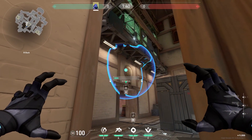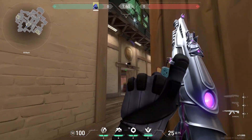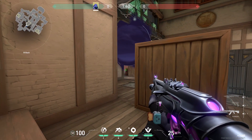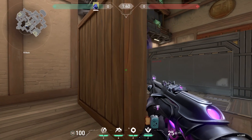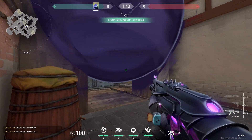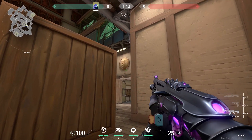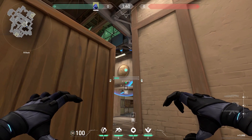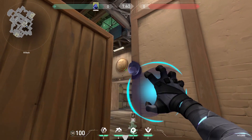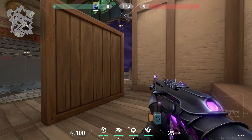Now for defending B you can put your smoke in the ceiling for a one way to A link. In my opinion this is one of the best one ways on this map — let me know what your favorite one way is. From the enemy's perspective they can't see a thing. You can also use this one way on the other side, though this one is a little bit worse, so you have to stand on top of this wooden thing so you can see the enemy first.